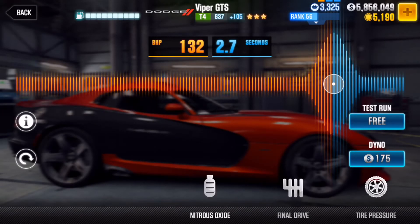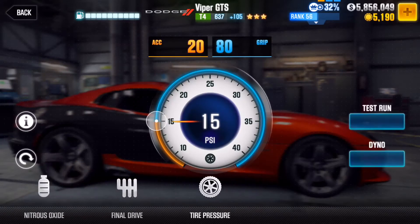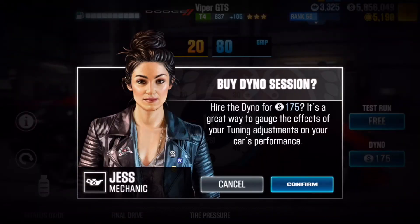For nitrous, you want 132 BHP for a 2.7-second duration. Final drive — stick it all the way to the right. For high pressure, you want acceleration at 20 and 80 grip, at 15 psi.